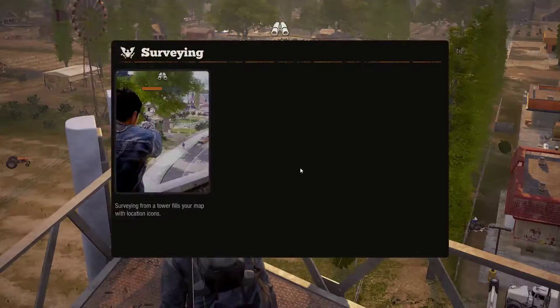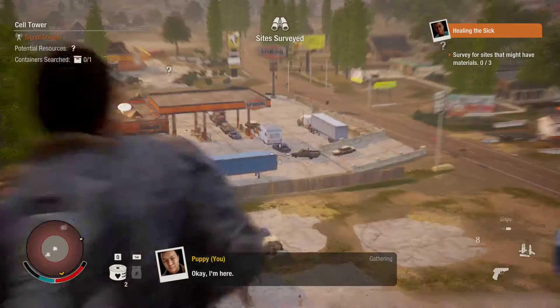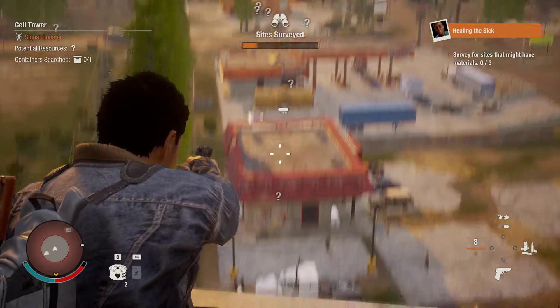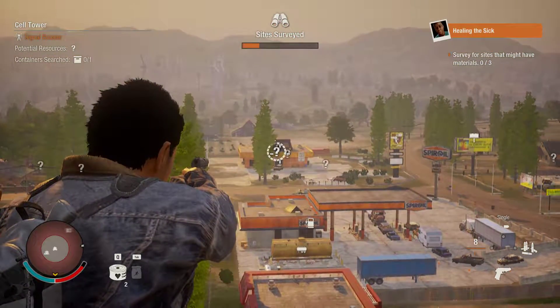You're out of stamina. No you. Surveying from a tower fills your map with location icons. Open your map and examine each icon to see what's available to scavenge. Use the information you collect to plan scavenging runs and outposts. Cool.